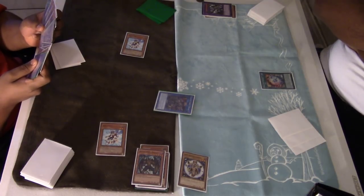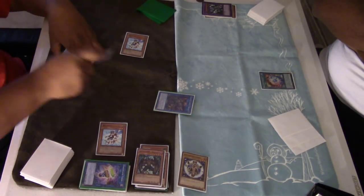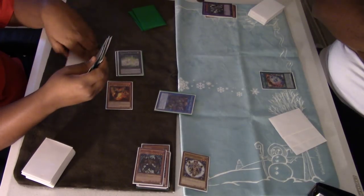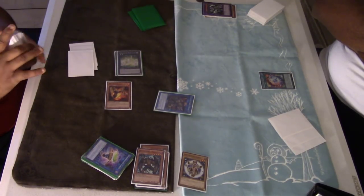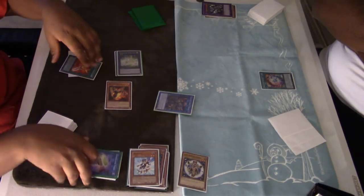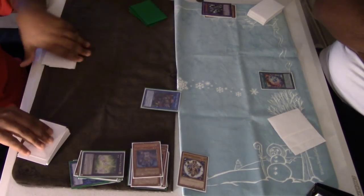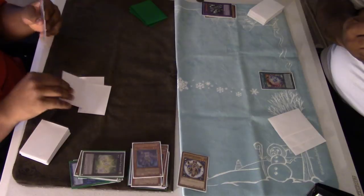I go Skull Dread and Special Summon Red Resonator to gain 2800 life points. Then I'm going to Xyz into the Heroic Champion to put back a Hero Kid. I use Divine Wind to stack for Plaguespreader. I just noticed I didn't really shuffle my deck, which is why my Skull Dread was terrible — I drew into another Hero Kid. But yeah, I'm going to go to Skull Dread, activate Pot of Desires, draw two more cards. This deck is just so fun, especially at 60 cards.